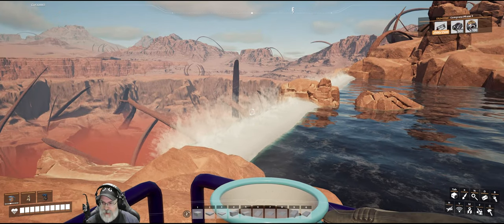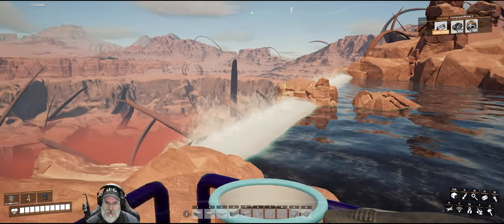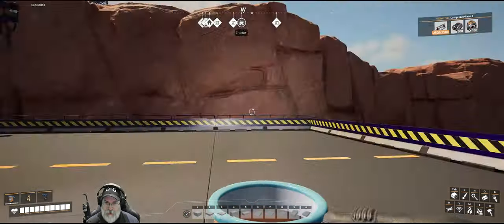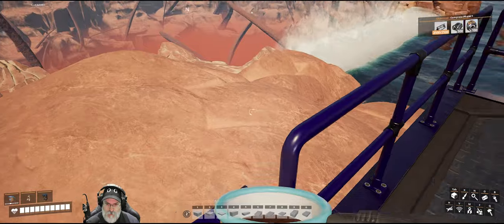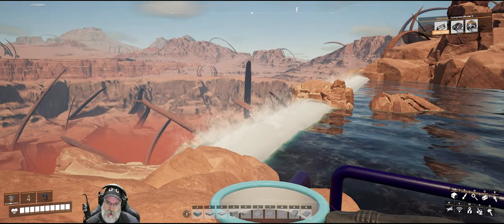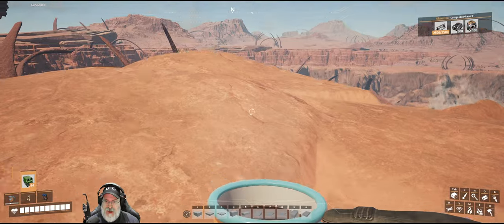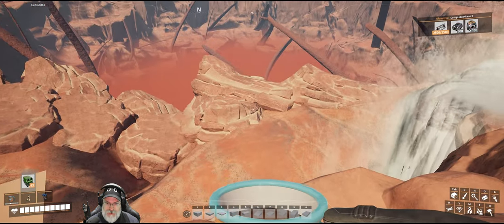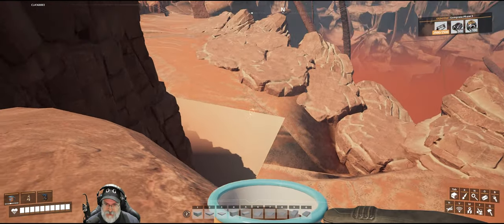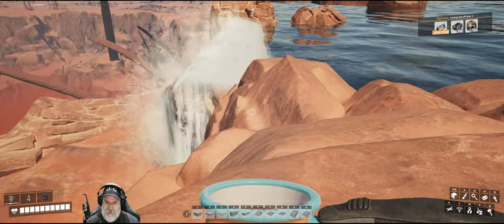Welcome back everybody to Satisfactory. I'm the Bearded OG and this is the future site of our steel factory. I've built out the road all the way down here to the north end of the world. The world basically ends at the waterfall here, and there's this amazing canyon that goes out over here. I have the fog turned off, so we can actually see things, and it's just a really cool view. Unfortunately, there's this little thing there that kind of screws up the view a little bit.